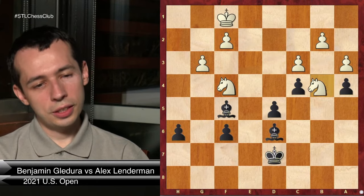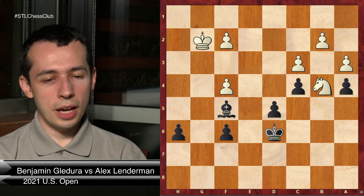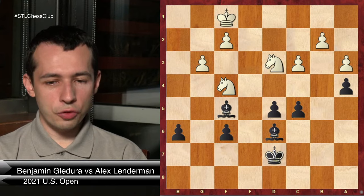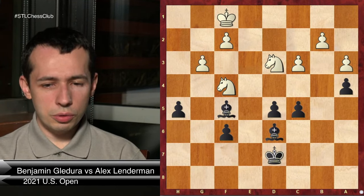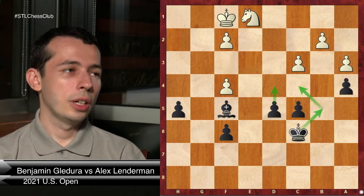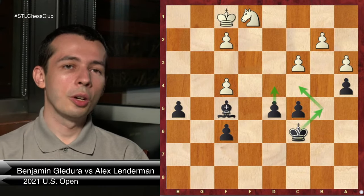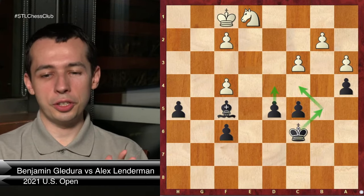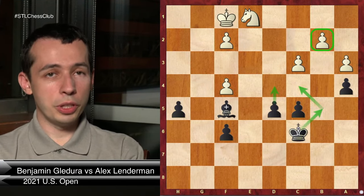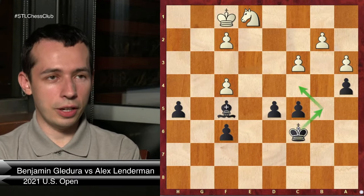Why not c4? Well, c4 is not really winning because takes, takes, king d6, king g2, king goes to g3. If you try to go king c5, d4, then here. If you go h5, knight e1, then the difference is after this you bring the king to c4 and make another passed pawn, and white will not be able to defend both weaknesses. There's the principle of two weaknesses - you have to create two weaknesses to win the game. White just cannot hold on to everything - b2 is very weak, d4 pawn you have to worry about.